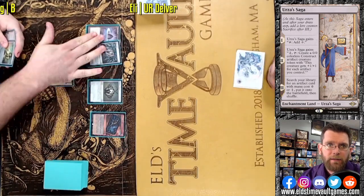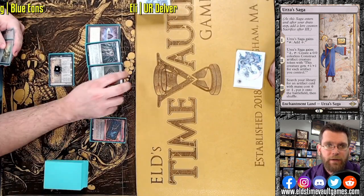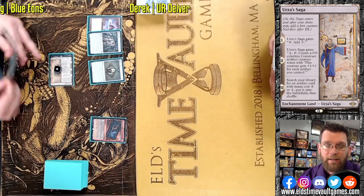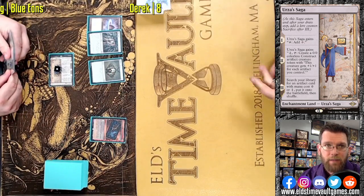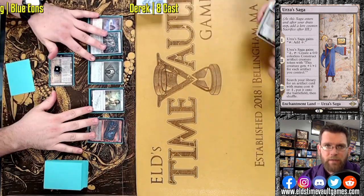The new kid on the block doesn't have any reserved list cards in the deck, but is very powerful. Despite not having any reserved list cards, it actually feels kind of like a vintage deck. It gets to run Moxes — Mox Opal is very strong in this deck — Lotus Petals, and it has all sorts of acceleration.